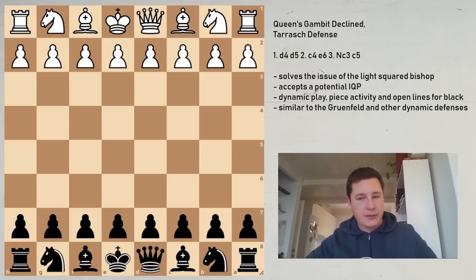Hi everyone, Stjepan here. In today's video I'm going to go over the Tarash defense, one of the most aggressive and interesting ways for black to follow up to the Queen's Gambit Declined. The reason why this is the second video in the series is because it again avoids playing Nf6 for black on move 3, which leads to the main lines.